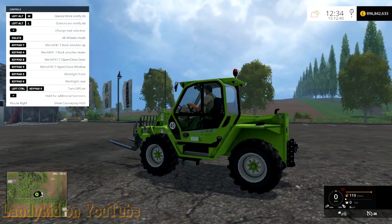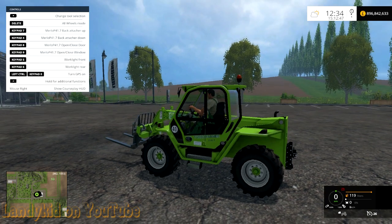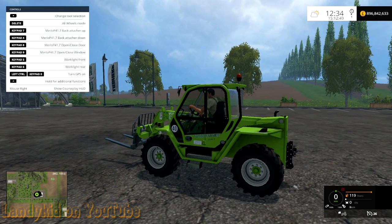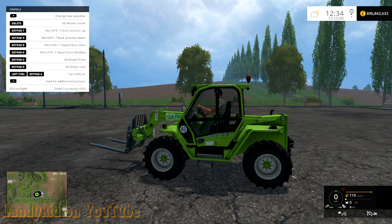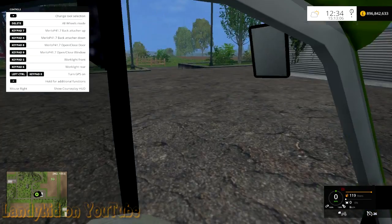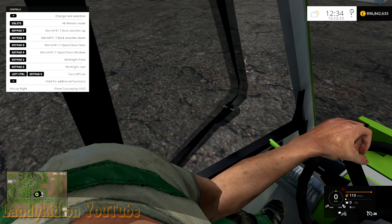This does have quite a few features. Seven and four on the numeric keypad is up and down on the rear hitch — you can see it moving very slowly, up and down, for bail trailers and stuff like that. Eight and nine: eight will open the whole door, and nine opens the top. That is a really cool, small feature — very realistic.